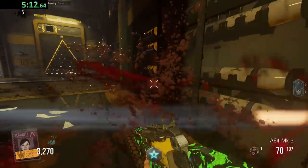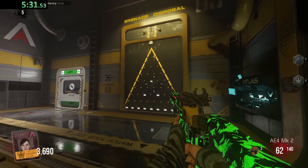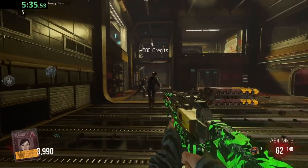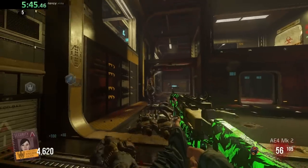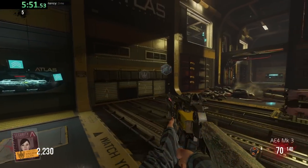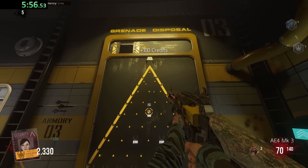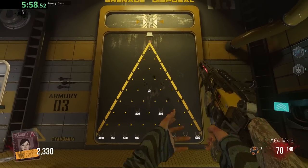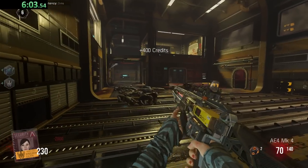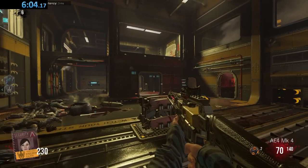We got a max ammo and we can upgrade our weapon again. Throw another grenade in - we got 300 credits this time, not bad. These zombies are taking a while. We're actually so close to being able to afford it - we could do one PAP then we need one more. Full reload - throw grenades in again. Come on RNG - hey, let's go! 400 and that's the time - six minutes four seconds, not actually too bad.